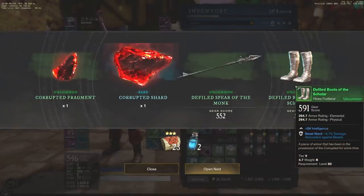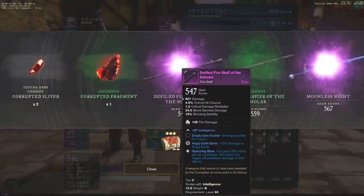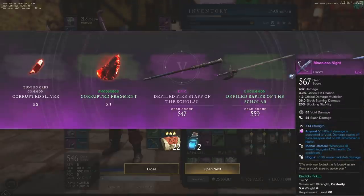24 intel — actually pretty solid if you just want intel boots, which I actually might want. We have a fire staff here — fire staff of the scholar, 27 intel with a socket and more damage to Angry Earth, which is going to be a really solid one that could get you started when it comes to Garden of Genesis. I think this is going to be a great start for a lot of people. We have Moonless Night over here, which is a fairly solid sword — 567, bind on pickup. Very solid actually.